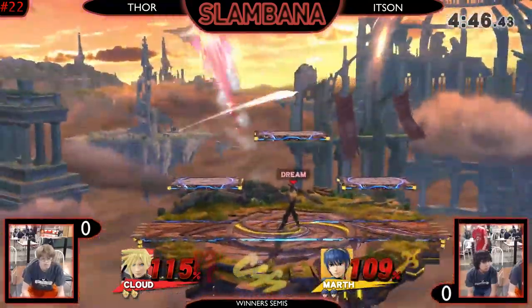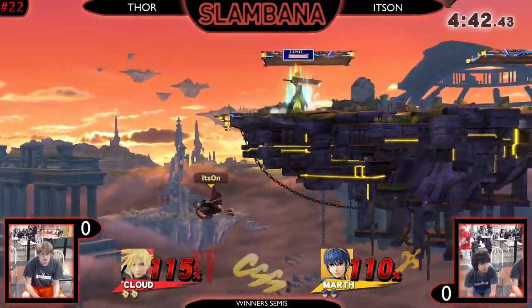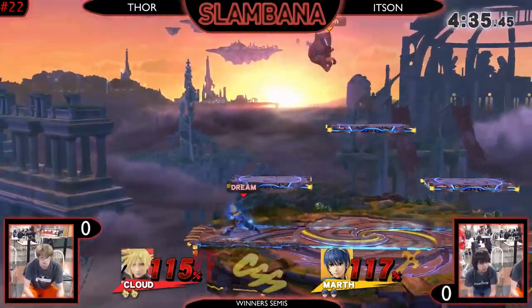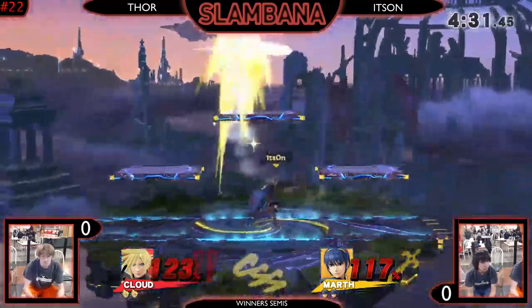Itzai getting the early lead, putting Thor offstage. Misses with the forward tilt. Thor's able to get back on stage - he gets grabbed for his trouble, but he's able to get back to the ledge, get his double jump back. Comes back on stage with that down tilt, gets a back air, puts him offstage. He's able to use his advantage state to control the stage and get limit charge - a very important part of the character.